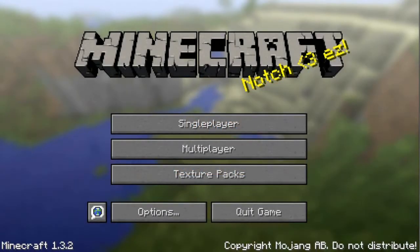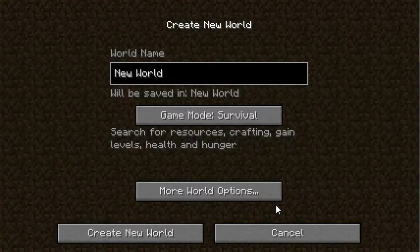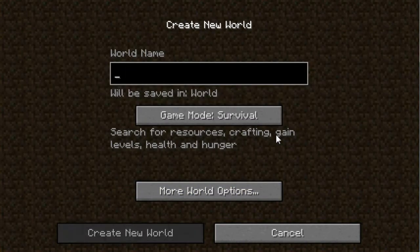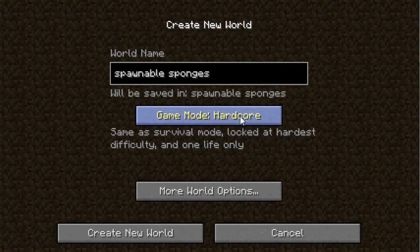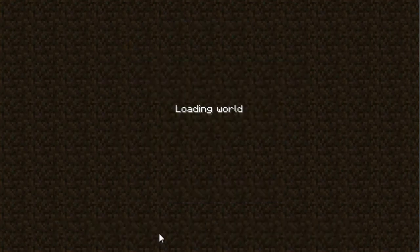Greetings, it's Bobo Productions here with a brand new mod overview of my very first mod. This mod is called Spawnable Sponges, and it basically generates sponges when you create a new world.